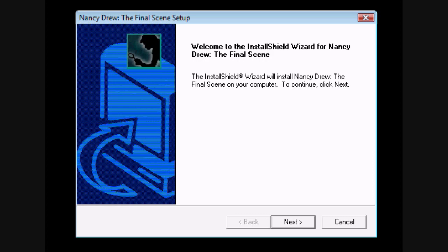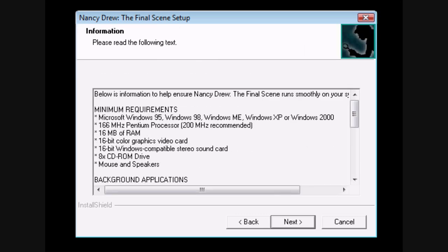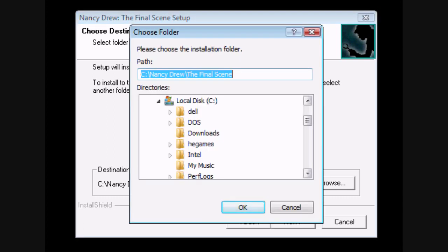After that, you try to install the game just like you normally would, and it will want to install the game to some folder like C Program Files, Name of the Game, usually something like that. You don't want to install to that — you want to install to the folder you created.